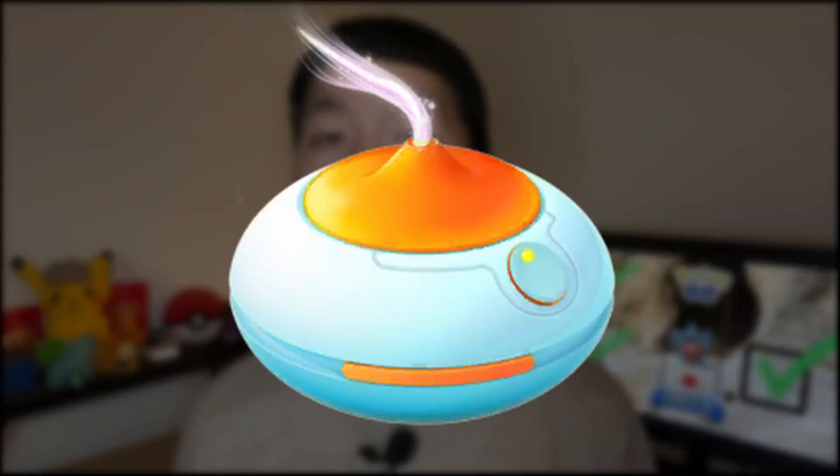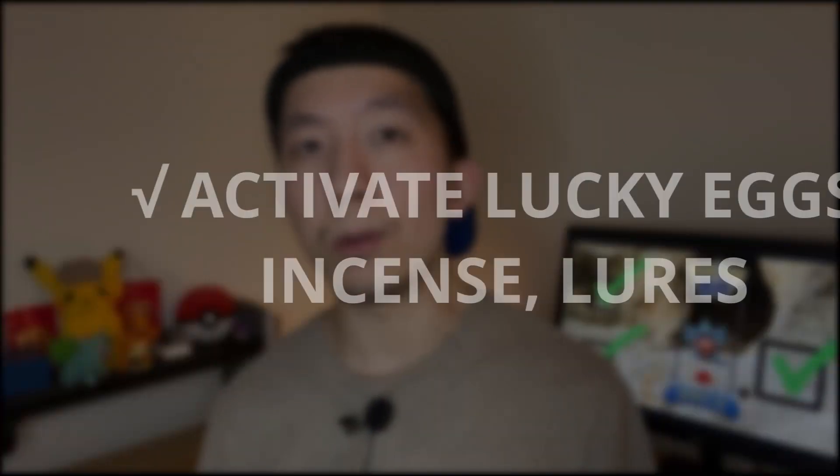During the Gible Community Day hours from 11 a.m. to 5 p.m. local time, you should do these three things. First, activate Lucky Eggs either at the very start of the event or one by one during the event. Remember the bonus is Triple Catch XP, so a Lucky Egg will definitely benefit you. Also make sure you activate an Incense because Incense will last for three hours, and activate any lures if you're near any Pokéstops. New to this Community Day: lures will also last for three hours.